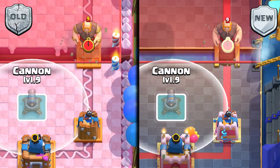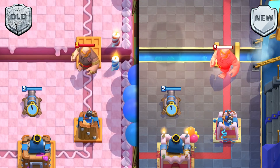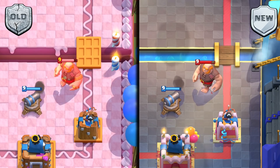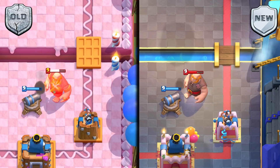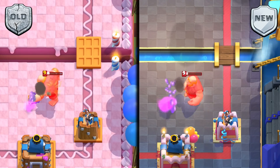The Cannon is getting a 5% damage increase from 167 damage to 175 damage. The interaction changes are that Golemites, Dark Prince, and Sparky are all going to die in one less hit. But these interactions aren't very noticeable when it's being helped with the Princess Towers itself, so you're not going to notice too much difference with the Cannon.